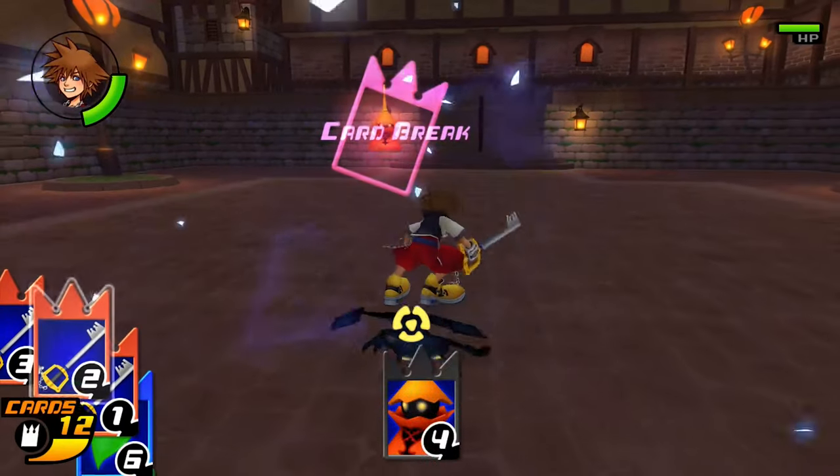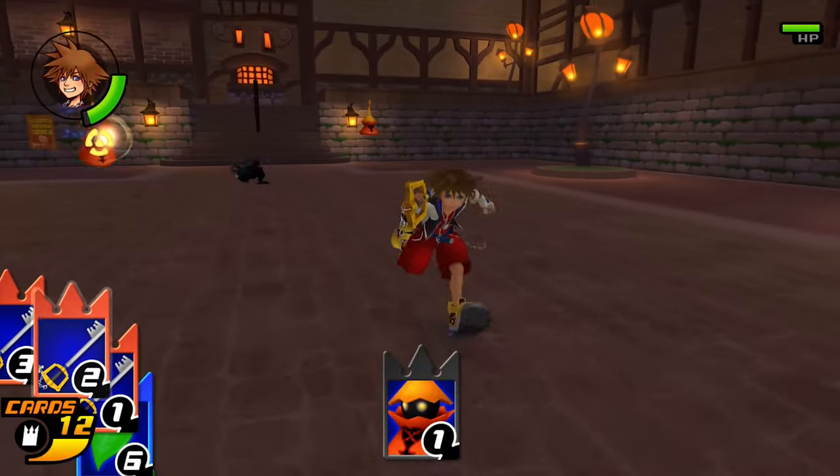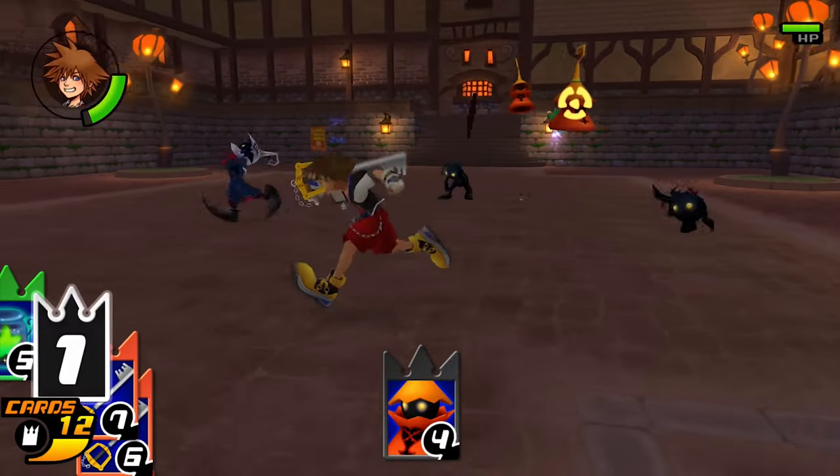A card with value 0 is different to all other cards. It can break all cards, but it can also be broken by every card. So in short, you want to use these cards last.